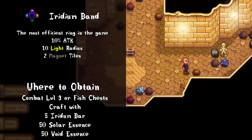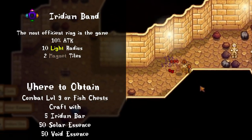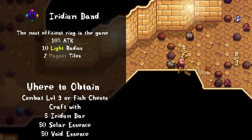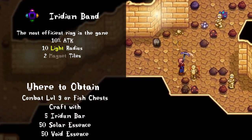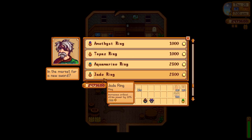It's widely accepted that the iridium band is one of the best rings in the game, and I have to agree. It combines the effects of three separate rings into one, so if you're wearing two of these you'd basically be wearing six rings. Not only does it win in pure efficiency, but the stats it gives are just so effective. It might be expensive to craft, but it always feels worth it.